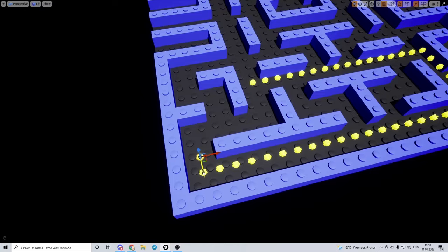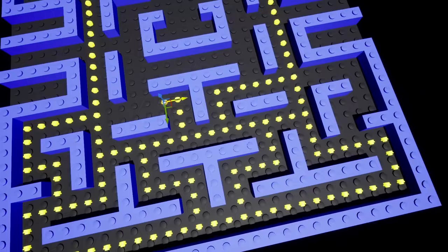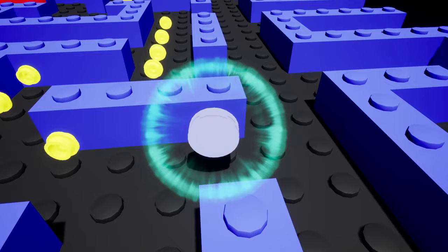After that I started implementing the main game features. I added quite a few pellets that Pac-Man should eat — to finish the level he will have to eat all of them. It took quite a huge amount of time to place all of these pellets in the world; it's something about 240 of them. But after all, Pac-Man can now walk around and eat those. Looks pretty nice.